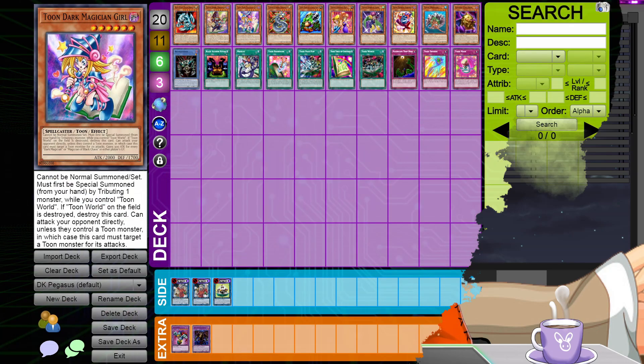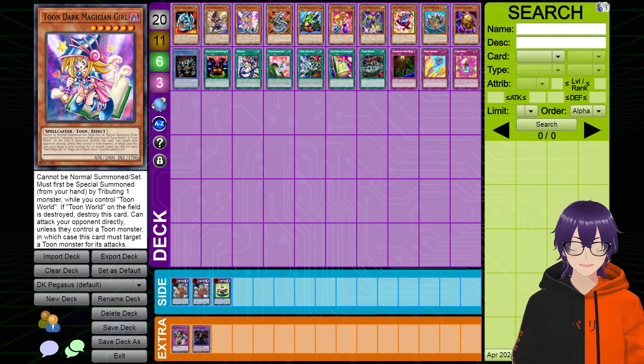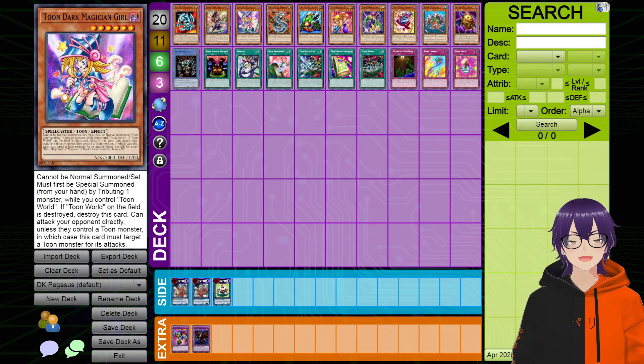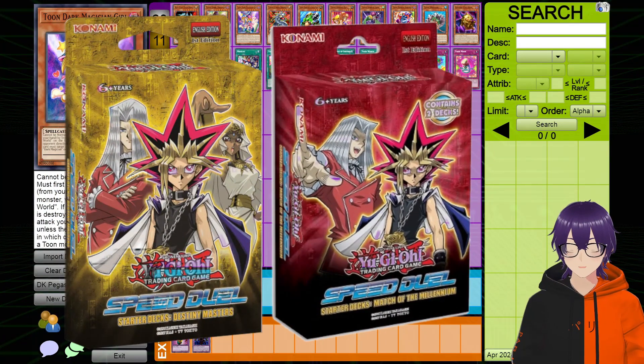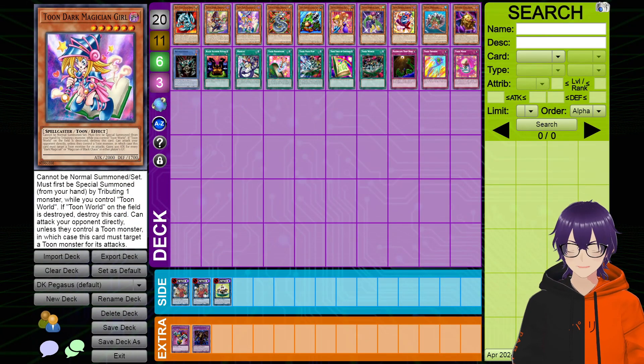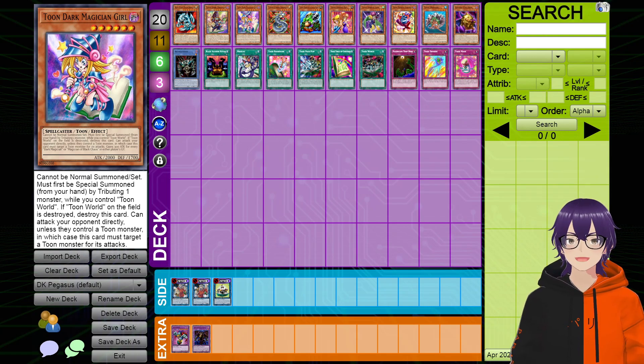Alright, with all that being said, let's get started. So here we have Pegasus' deck, and if you remember from last video, I mentioned how Pegasus has never truly gotten an actual good strategy. In the past he had gotten two separate starter decks in Speed Duels — I believe they were called Destiny Matters and Battle of the Millennium, something like that. I'll show them on screen right now. And in both of these starter decks, they were abysmal. Both his decks were really, really bad, especially just out of the box. Maybe they were better in constructed, but overall Toons have never really truly made a splash in Speed Duels. And I wanted to see if I could fix that with this deck that I made for this hypothetical box.